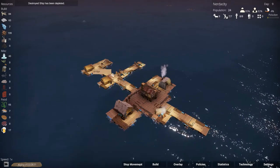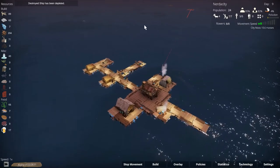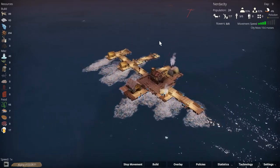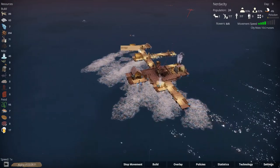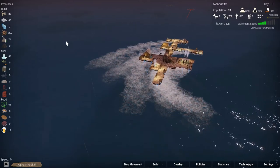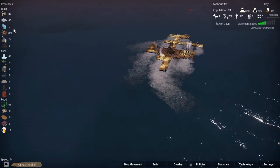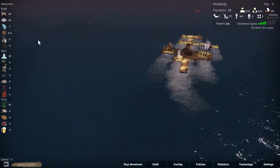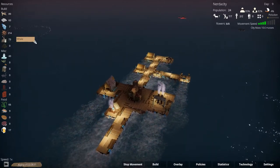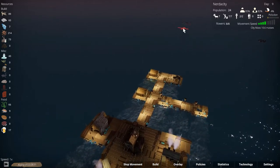Welcome back to Buoyancy folks. We have gotten off to a pretty good start. We're going to head over to this driftwood pile right now. We're doing pretty good on resources - we have basically everything we need. We have wood, metal, plastic, a lot of junk, scrap metal. So it's not half bad.